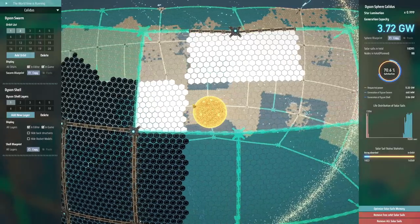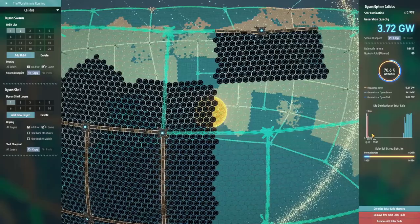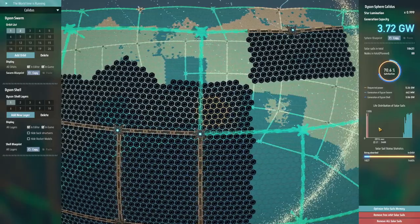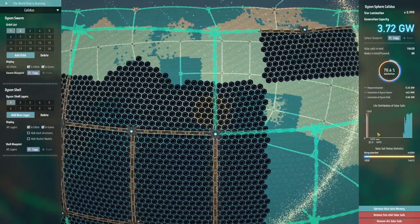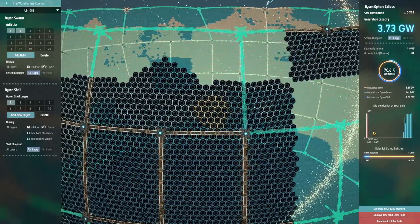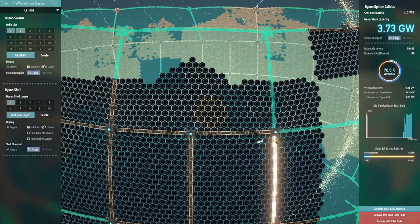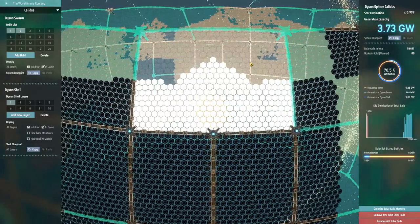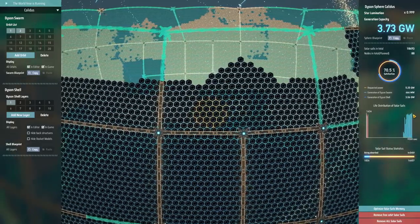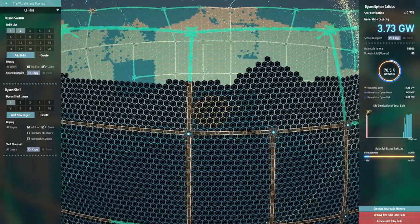Gradually we are pulling the solar sails in from the Dyson Swarm into the Dyson Sphere. When you do that, it pulls in the newest ones first and then gradually works back through older and older ones until it's got enough. That was this entire gap here — once it managed to pull all of those out. But since then, we've now got enough in the shell that we don't need to bring any more out for the time being.